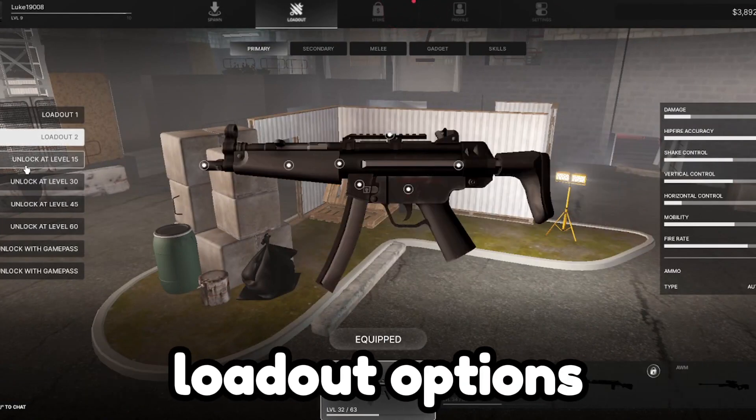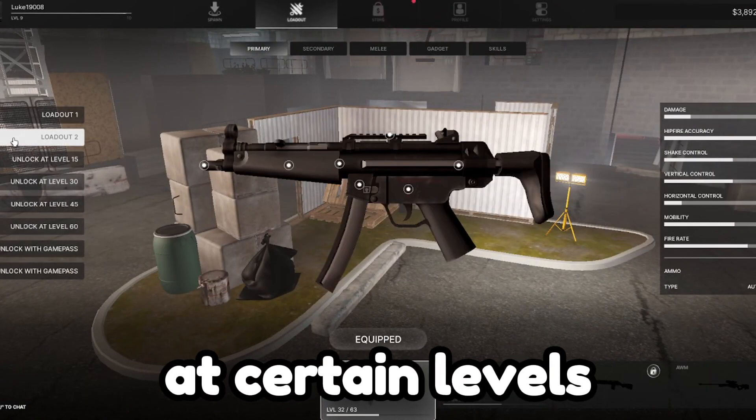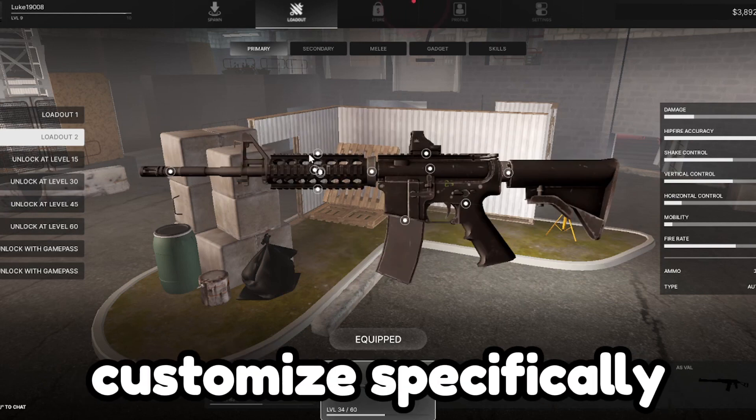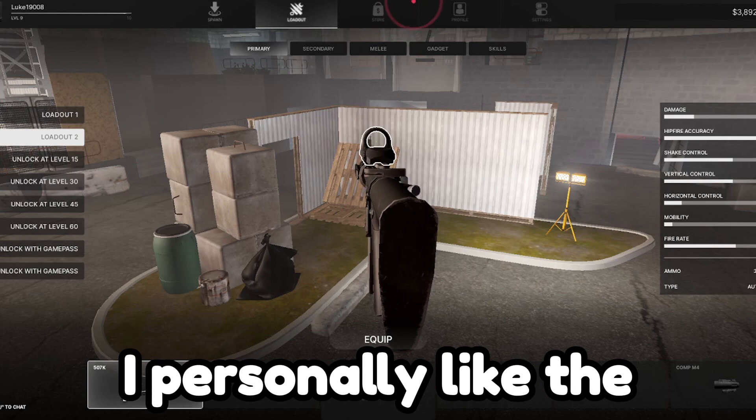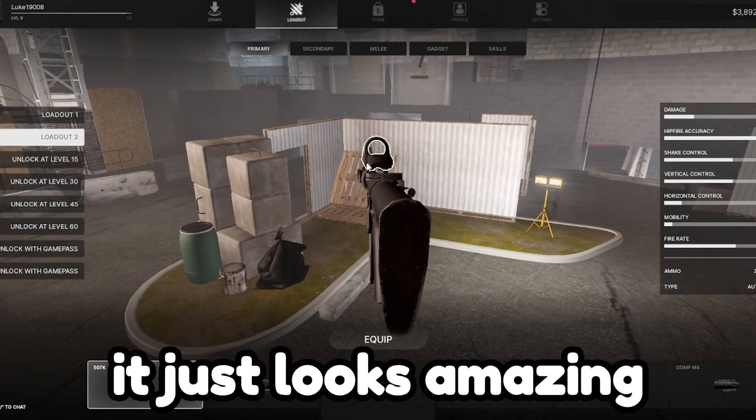In Frontlines, there are many different loadout options and different guns that you can get at different levels. You can also customize specifically on your gun, like the top rail and the scope that you have. I personally like the 507k because it just looks amazing.